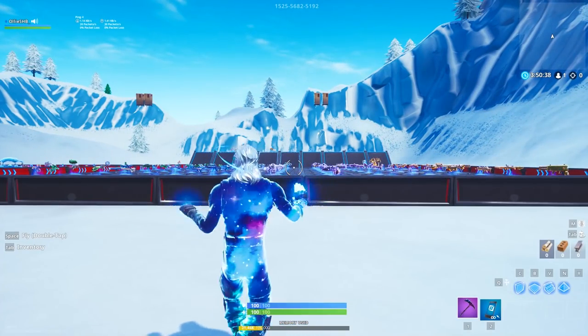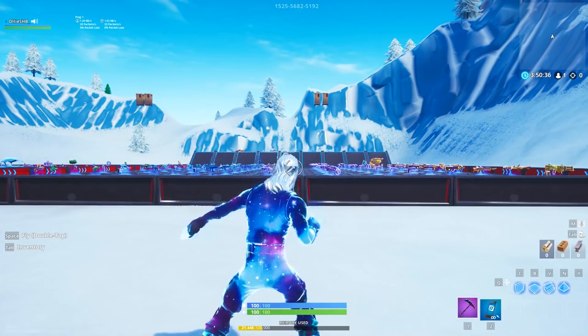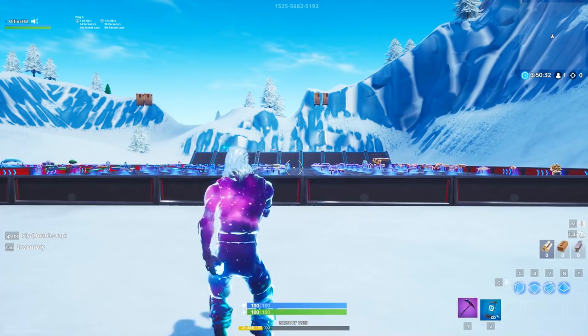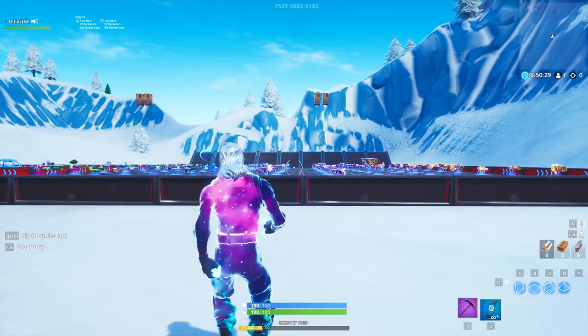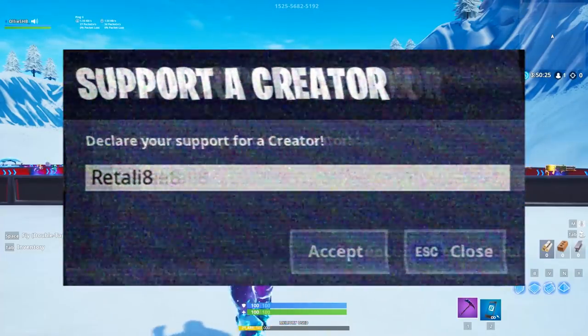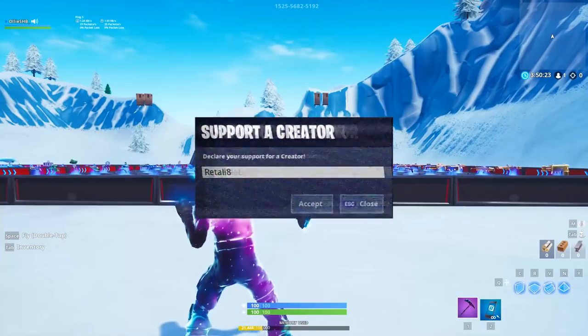Hey everyone, it's me Oli from Ritalia, and today I'm going to be showing you guys another unreleased glitch. This glitch basically allows you to get underneath the creative hub in Fortnite creative mode, and it's a really easy glitch to do. It was found by PhysioNinja, so huge shoutout to him — he's finding a lot of glitches at the moment, if you guys aren't aware.